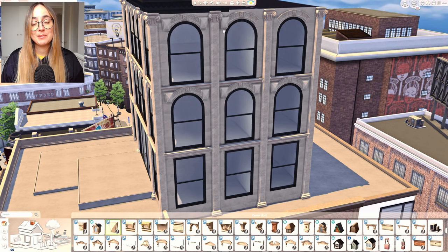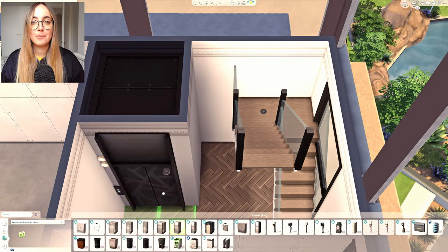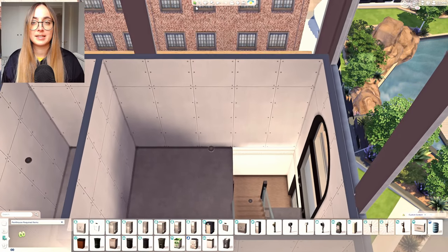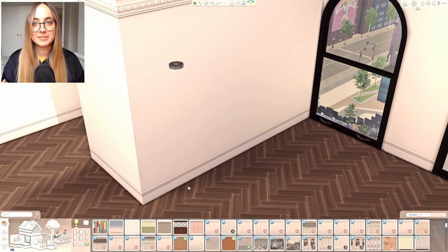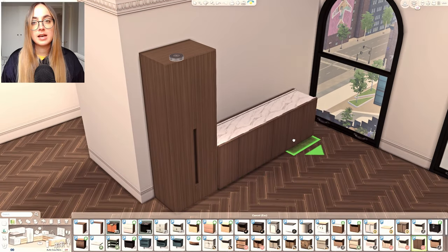I combined them with a lot of Walled Acre by Felixander — for example, curved trims above each window, plus columns, trims, and lots of little details from Felixander to make this build feel less boring and stale, and to give it character and depth.